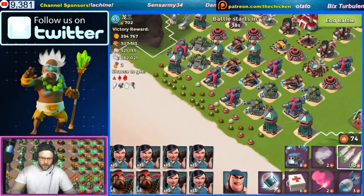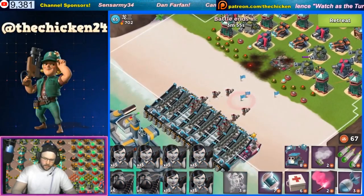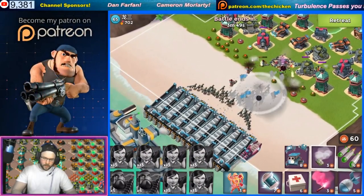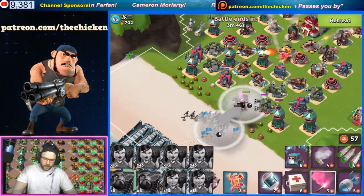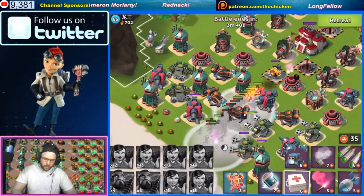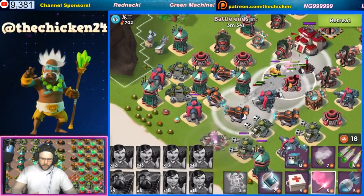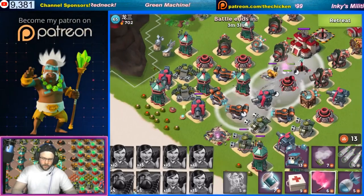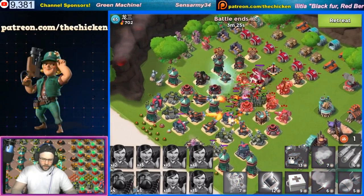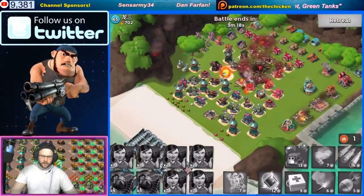We'll go like that and do this, get the zookas going up. We'll go with a shocker here and a shocker there. We'll get a Health Pack going out nice and early, then a taunt. We'll flare right on to the HQ. Thankfully this guy does have a shock launcher upgrading, so we should be okay to just go ahead and smash this core. A nice easy core rush just like that.